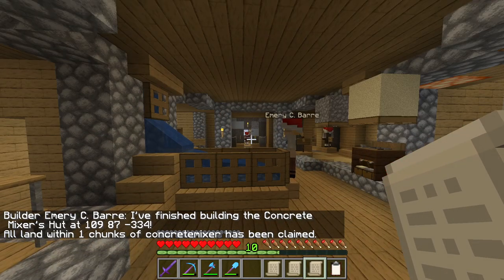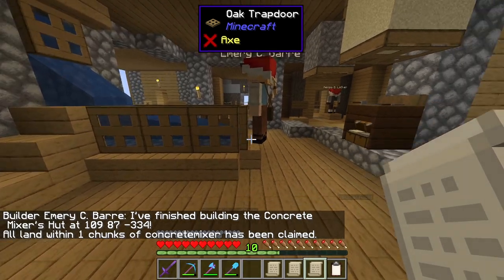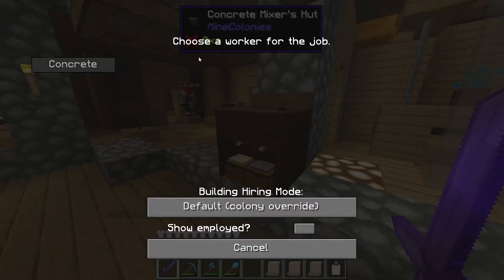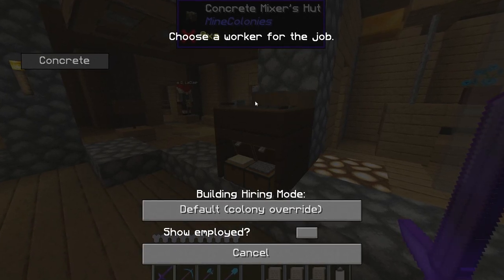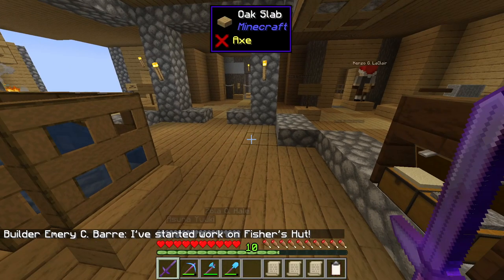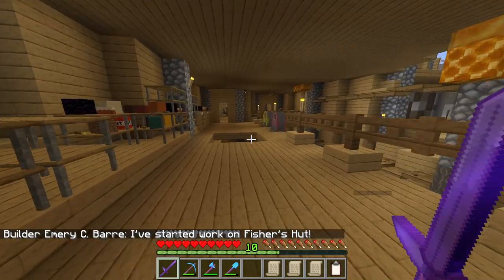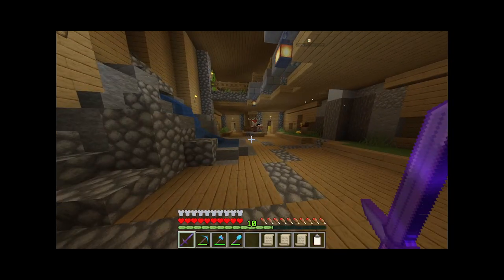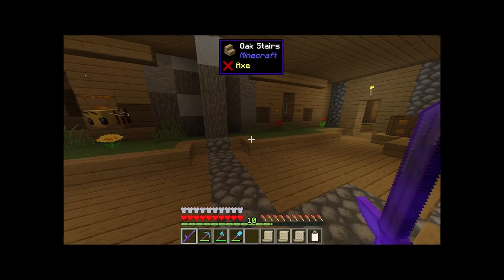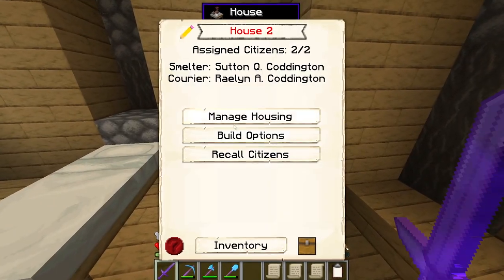Speaking of getting things up, there's a concrete mixer already up. Thank you very much Emery. I am fully aware that we are creating all of these new buildings and we don't have any workers to fulfill those jobs. So as nice as it is to get the buildings up, we really also need some more housing up, or at least to upgrade the current housing. I hate upgrading houses — they're always so boring, but such a necessary evil at the same time.